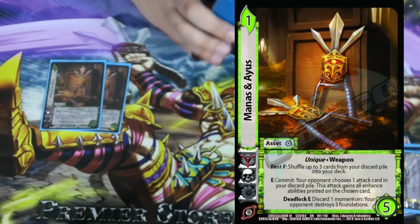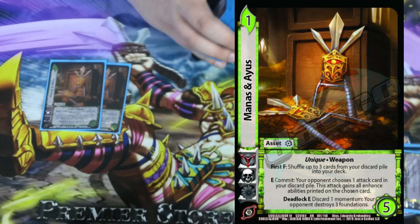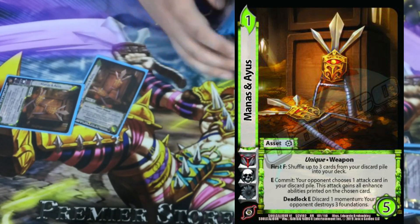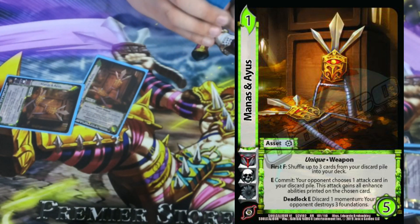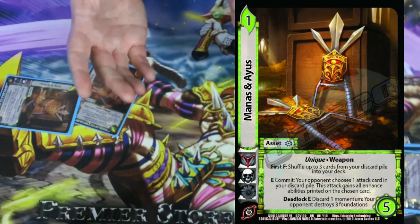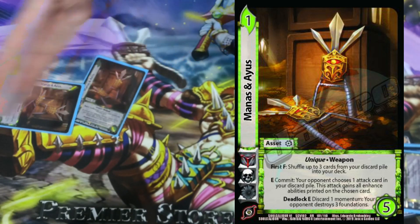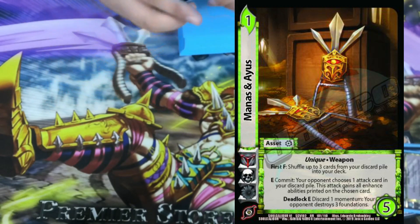It may have won a tournament. On to the other asset we're playing: 2 Manus and Ace. It's a 1-5 with no block. First form, you get to shuffle 3 cards from your discard pile into your deck. And then E commit — your opponent chooses 1 attack in your discard pile, and this attack gains all enhance abilities printed on that card. This is really nuts because of the way I built my deck. The idea was to play an attack on my opponent's turn, commit this to give it more enhance abilities, and create super bad situations — letting me get a multiple 2 for free, pick up any attack I want, get Stun 5, or seal my opponent's character.